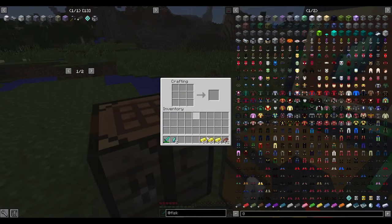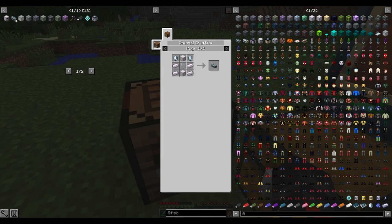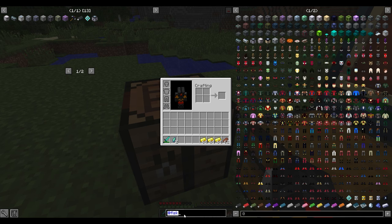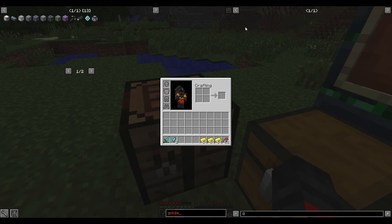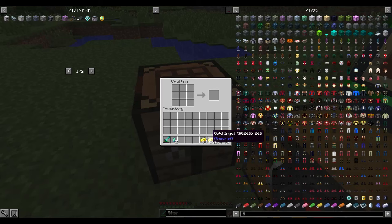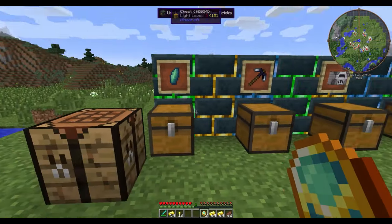Now take the gold ingots and the Cradle Shell to make something called Iridescent Gold. It is made with gold ingots, gold nuggets, and the shells — put the shell in the middle and ingots all around. I got two Iridescent Gold, and this is very important for actually crafting the suits.